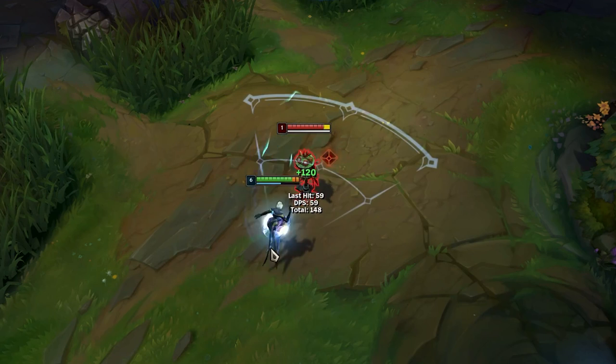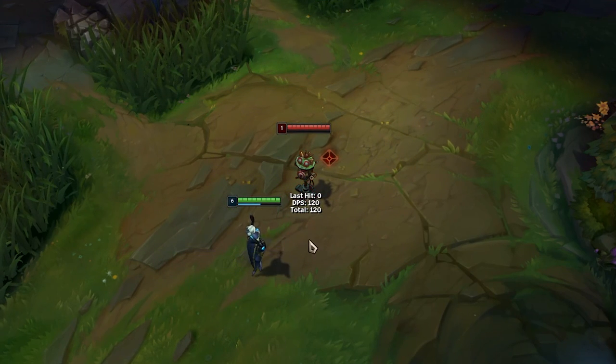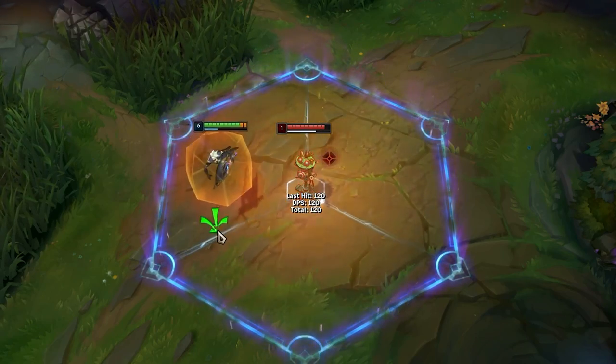Camille's Q is an uncancellable windup. This means that she can cast any other ability during her Q to cancel the Q animation completely.